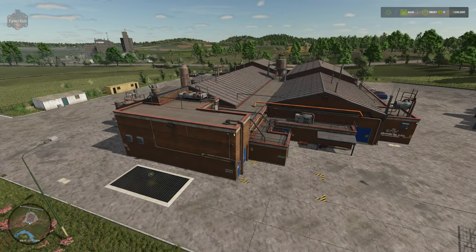Just to the north and west of the potato processor we have the grain mill. Even when this map released in FS22 as a DLC map, I felt this was an opportunity lost — we don't have a functional grain mill production. Instead we have this massive building that's simply a sell point, and that's why I wish the windmill to the north was actually a production.